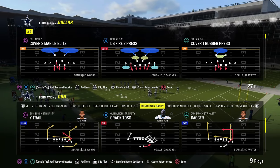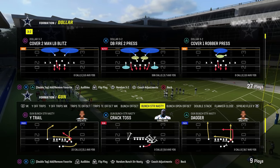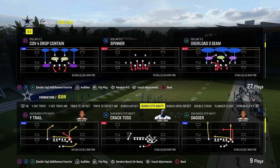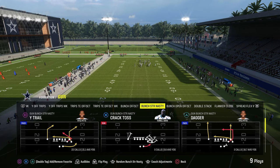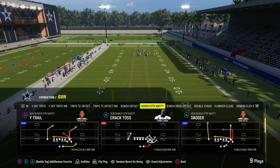The passing play we're going to be taking a look at today is the play Dagger. This is in the Colts playbook. If you guys want to get my entire Colts offensive e-book, that's going to be linked in the description. You can get access to all my e-books by being a Patreon member. It's only $10, and I guarantee you it's going to make you a better Madden player.